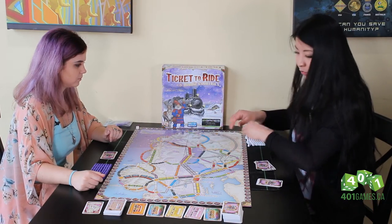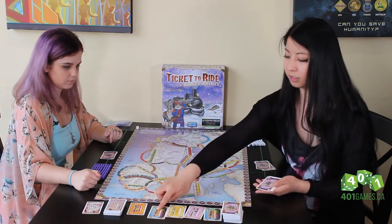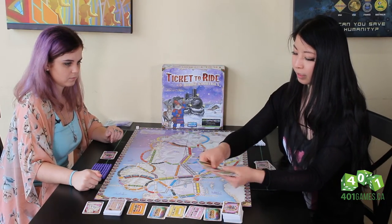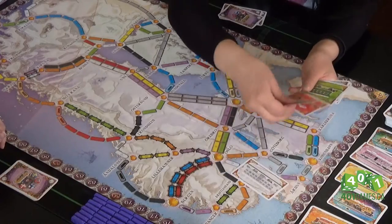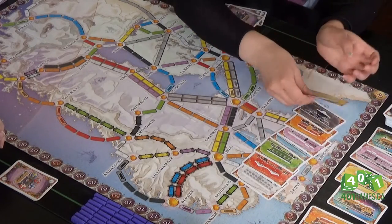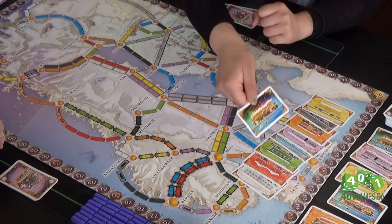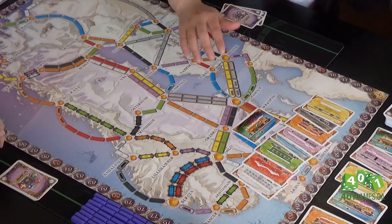Just to explain what the train cards do: you'll notice there are some cards here. This is the rainbow card, and these are all the cards in play. There are actually eight different colors, as well as what's called the locomotive — or we're just going to call it the rainbow card from now on.